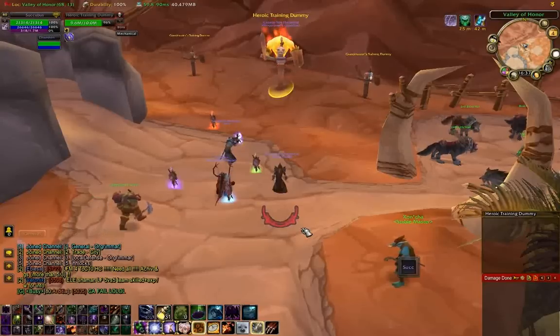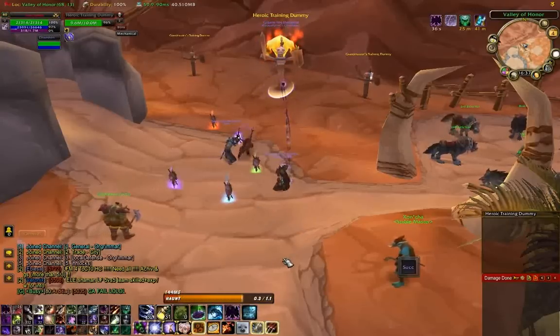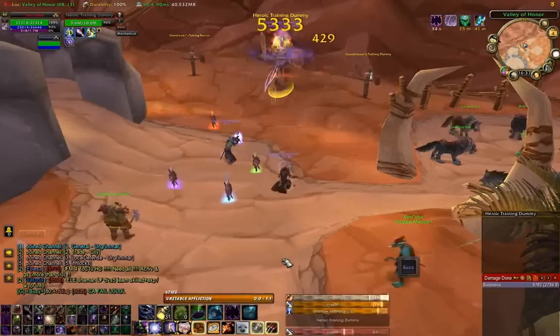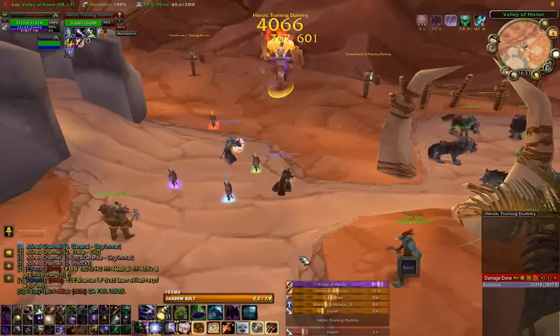Okay so it's Life Tap, a Shadow Bolt, Haunt, then Unstable Affliction, Corruption, and Curse of Agony. And then it's just a priority list.